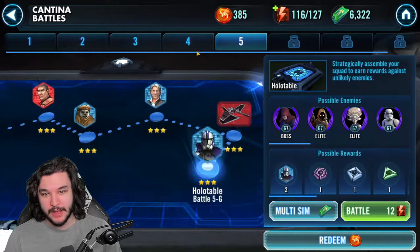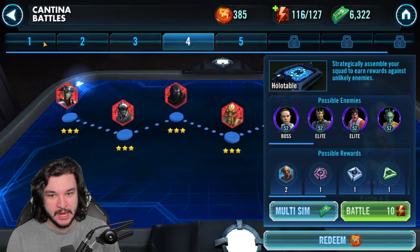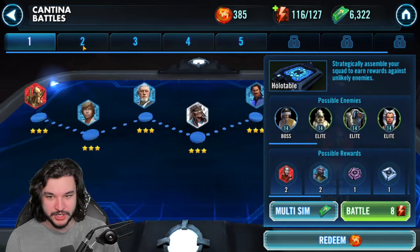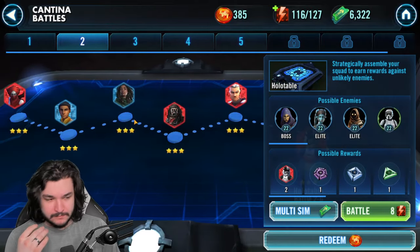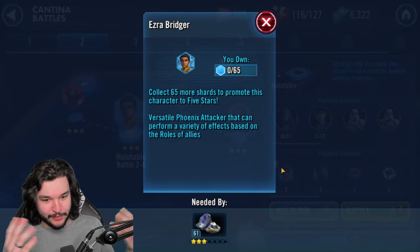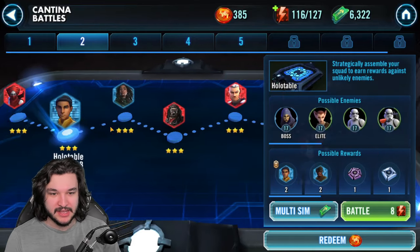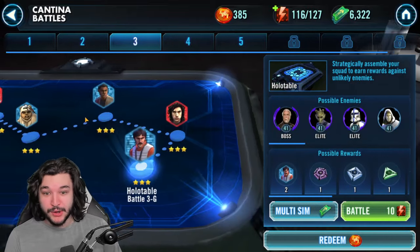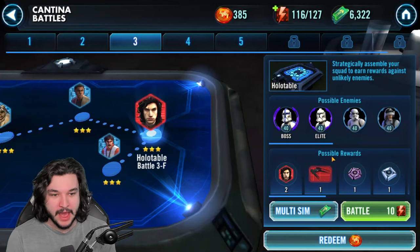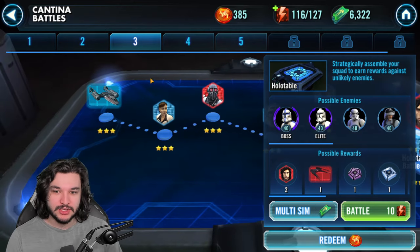The ship is just a solid ship. For the Geos, we already have the core Geonosian trio - Sun Fac, Soldier, and Spy - which means we're already set up for a Geonosian lineup. To improve our ships we need to be farming shards for that team, as well as potentially Ezra since he's part of that lineup with the Phantom 2. But that's not really an efficient node. Those three nodes in particular are extremely important, followed by the Tie Silencer simply to have another dark side ship.